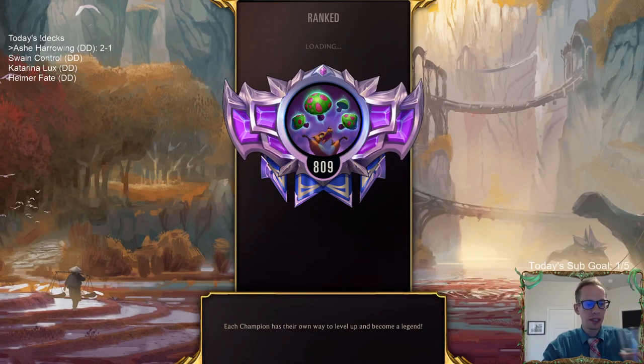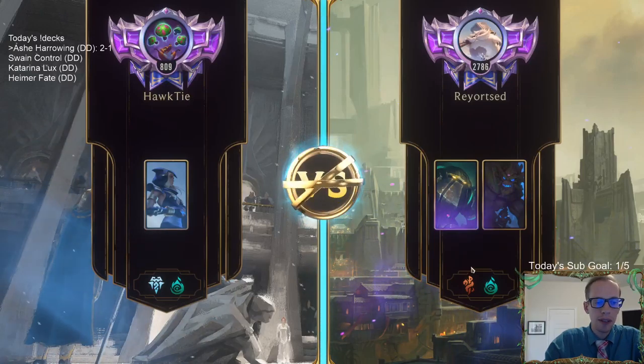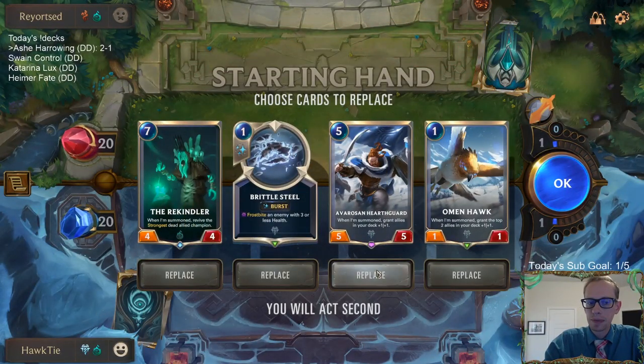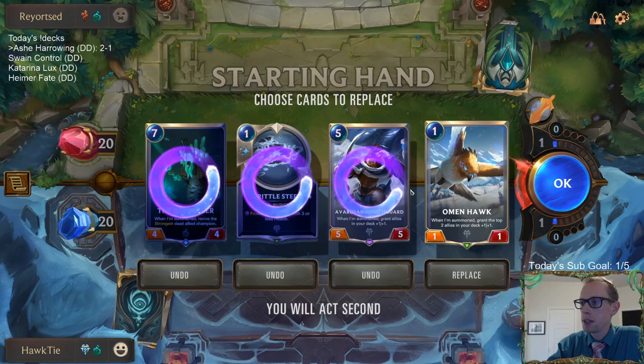I didn't have the mana to Brittle Steel to kick that. Obviously I would have if I did. I needed one more mana — we were one mana short. Even then, they could have just Atrocity'd there since I was at 2 anyway, so they could have gone Atrocity 2, 4 and killed me. I couldn't really stop Atrocity from killing me. Next matchup: Nautilus Maokai.